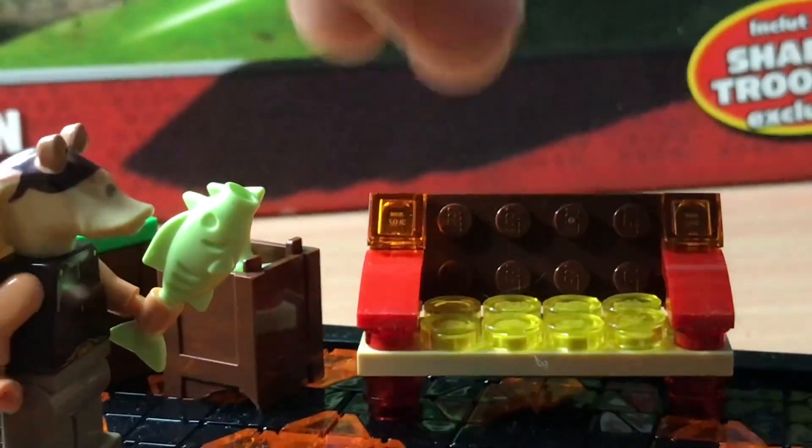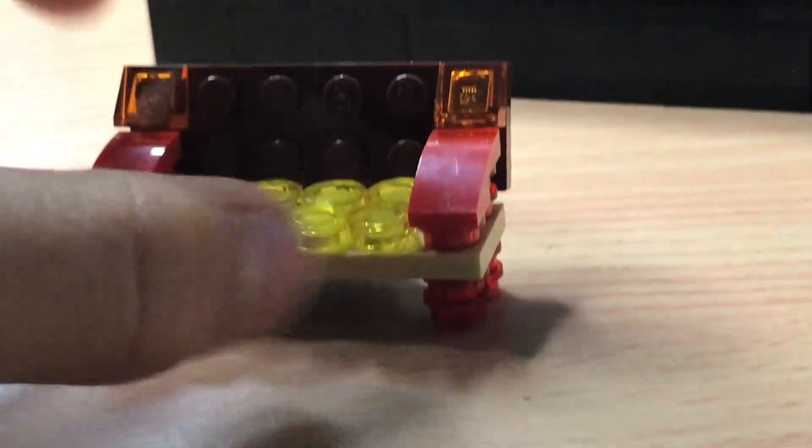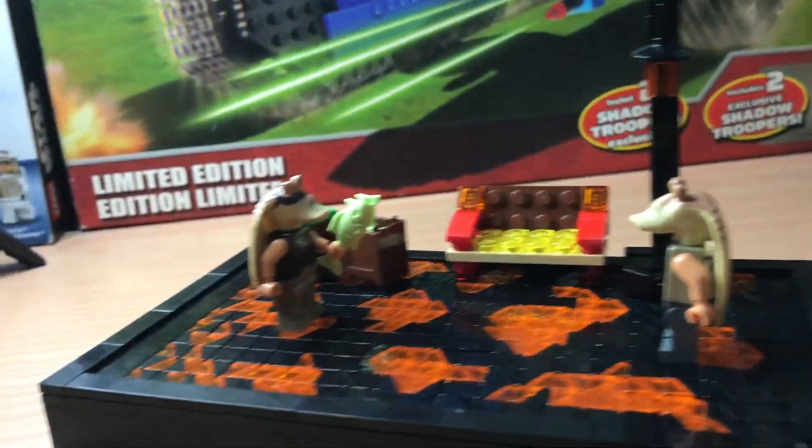Next, we have this one here, which took a long time to perfect. This is the bench, and you can sit a minifigure down here. It has two armrests along the side, along with a bunch of studs here, as well as a bunch of studs just here connecting all of it together. It is a little top-heavy — it kind of goes back a little bit — but besides that, it serves its purpose very well.